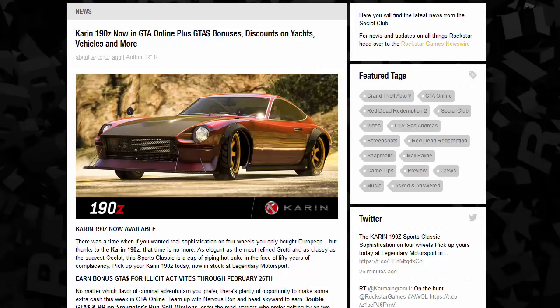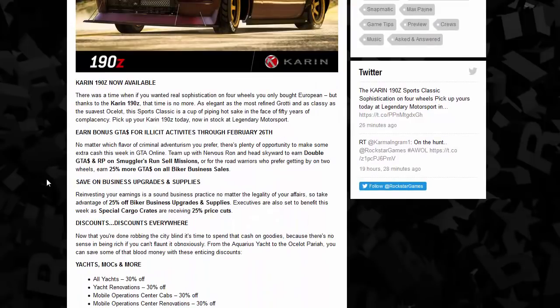Before we check out the 190Z, we're going to go over all the bonuses and discounts going on this week in GTA Online. You can earn bonus money for listed activities through the 26th of February, including double money and RP for Smugglers Run sale missions, as well as 25% on GTA Online for all biker business sales. So if you're into Smugglers Run and selling crates, as well as the biker businesses, you're going to get double money and double RP for Smugglers Run sale missions.